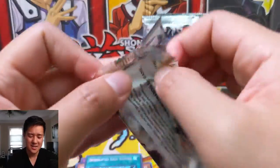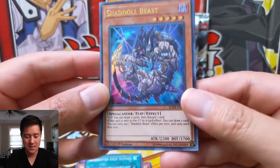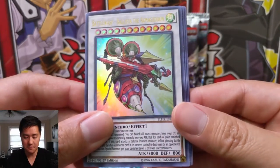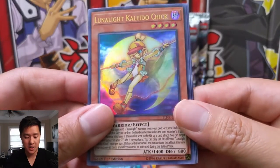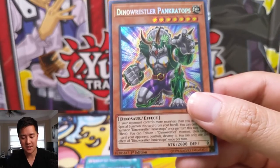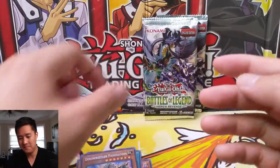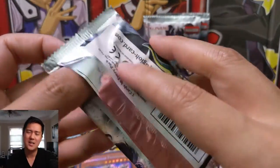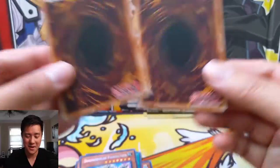This box is not going too well so far — we're going to need some improvements. We got a Shadoll Beast, Battle Wasp Ballista the Armageddon, Lunalight Kaleido Chick, Miracle Stone, and Dino Wrestler Prankatops — upgraded from a common all the way to a secret rare. I think it was like six dollars on one site, which is pretty surprising for a card that used to be a common. That card is good.